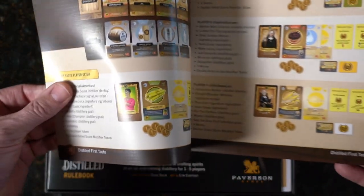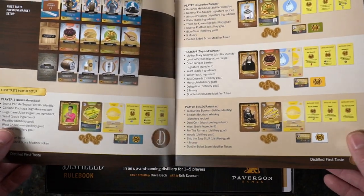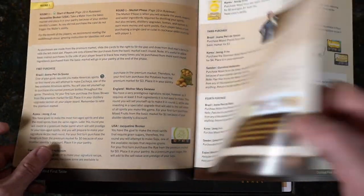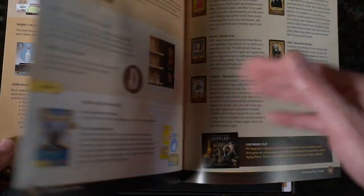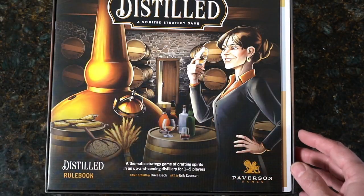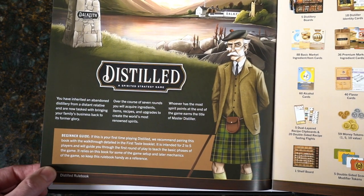Very thick paper — almost has a linen feel to it. Very interesting, nice and colorful. This is real high-quality paper. And here we go into the regular rulebook — same paper feel.